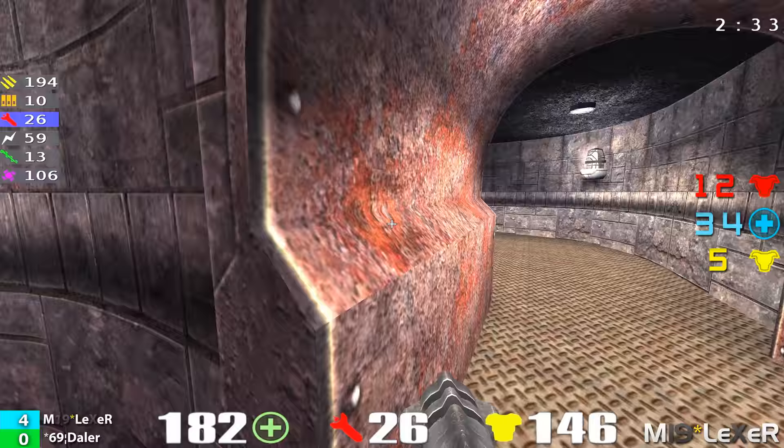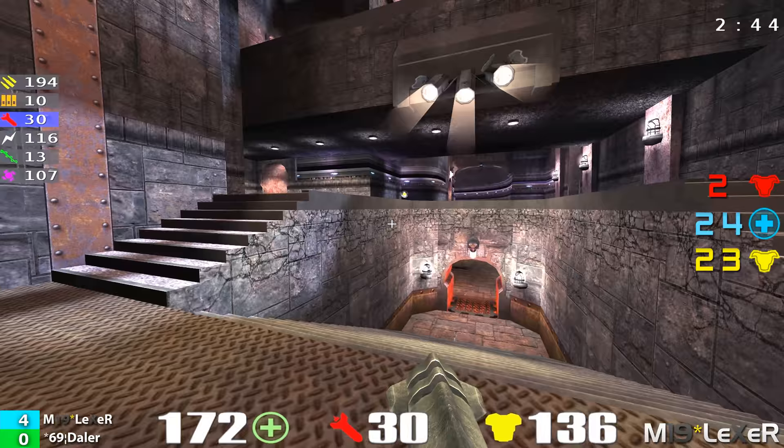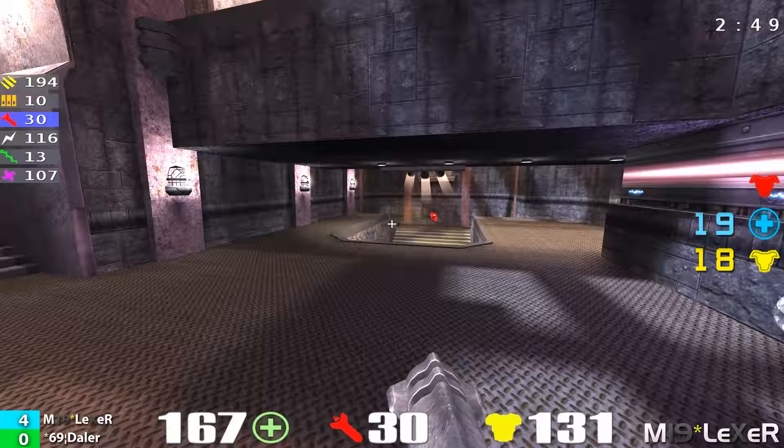Through two hallways, through the lightning gun room — that was beautiful. He doesn't kill him, but he did hit a nice rail shot off and he's going to try to follow up with another rail shot. Lexer here has come out absolutely 100% aggressive on this map. He got the good spawn, and he had to have said to himself, another firefight up at the rocket launcher.